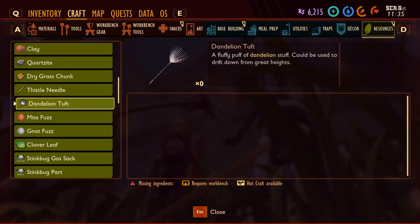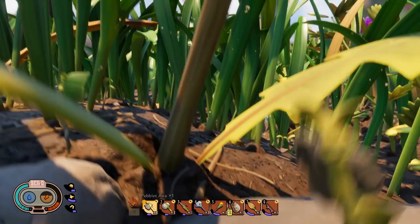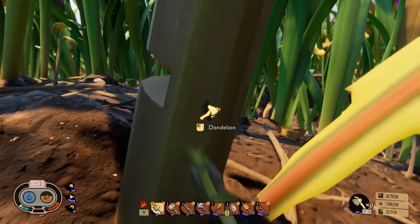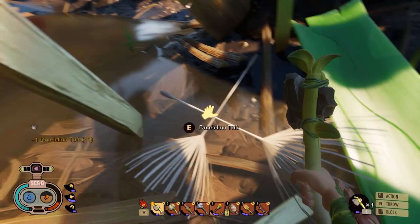To get dandelion tufts, all you need to do is cut down the dandelion. There are many tufts on the top and they're easy to find because they're taller than grass. Chop down the stem — of course you'll get weed stems out of this as well. At the end where it falls you'll find tufts, and you can use these as gliders.